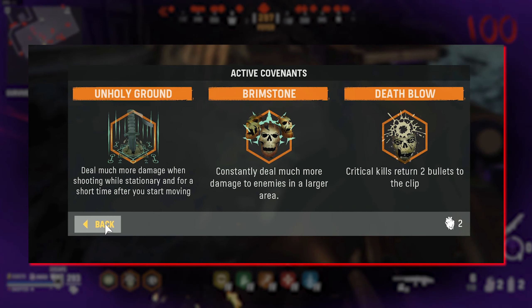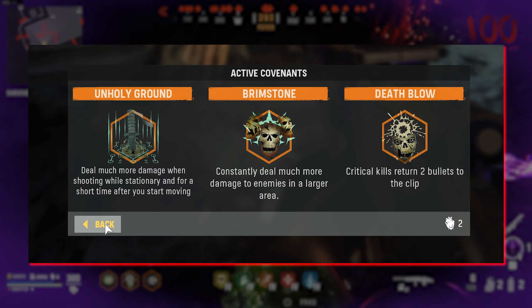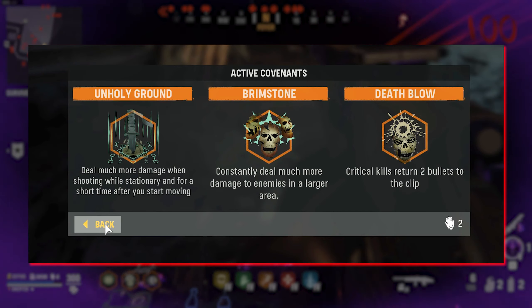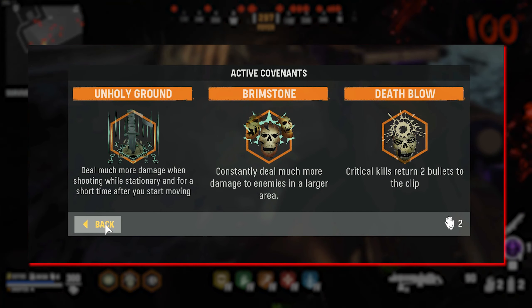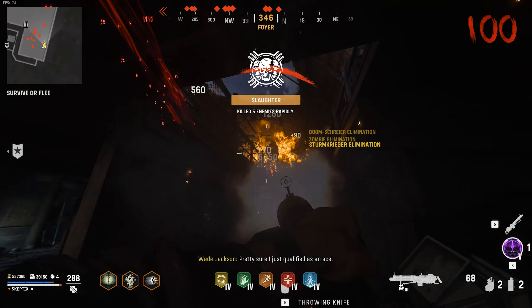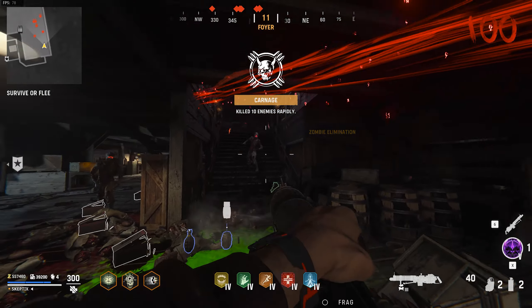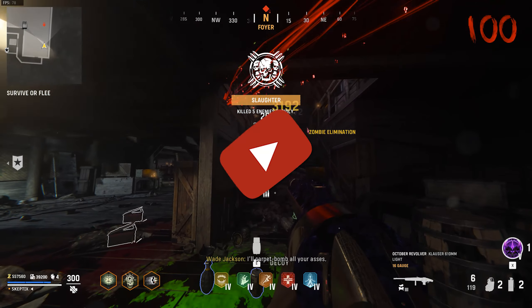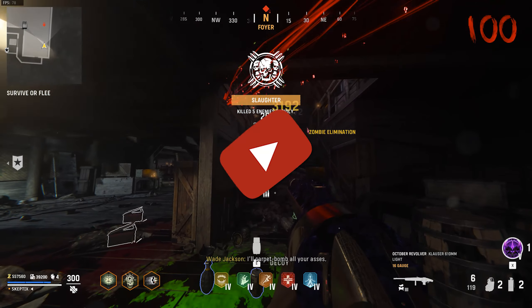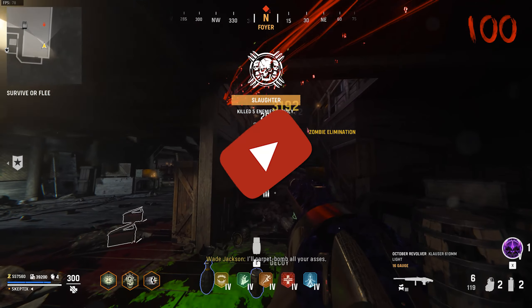If you're struggling with what the best Covenants are to use with Ring of Fire or Energy Mine, here is my recommendation: Unholy Ground to increase your damage while stationary; Brimstone to constantly kill zombies in a close radius — it works great with insta kills so zombies just get near you and pretty much die off; and Death Blow, which gives you infinite ammo when using shotguns by getting headshots, returning bullets to your clip for every critical kill. These are the Covenants and field upgrades that will get you to the high rounds you seek on the void objective.